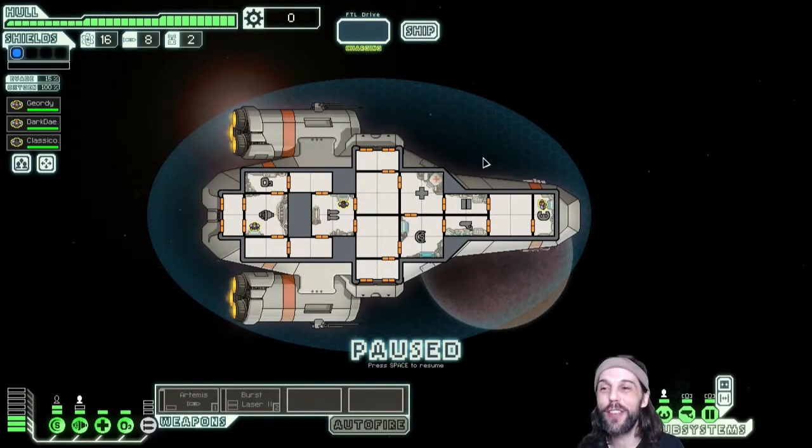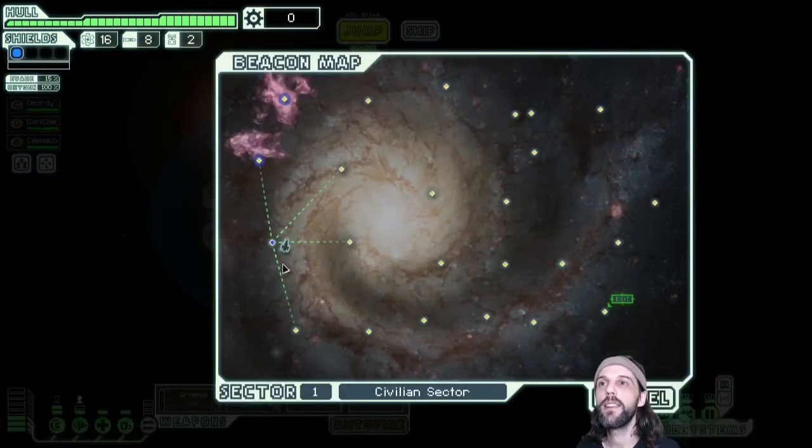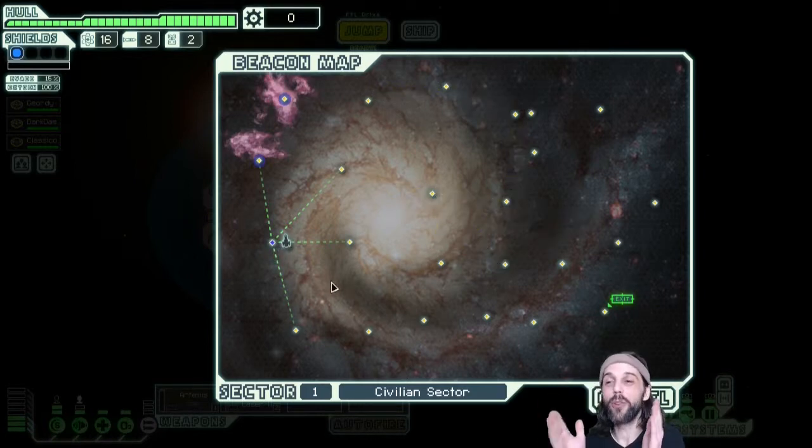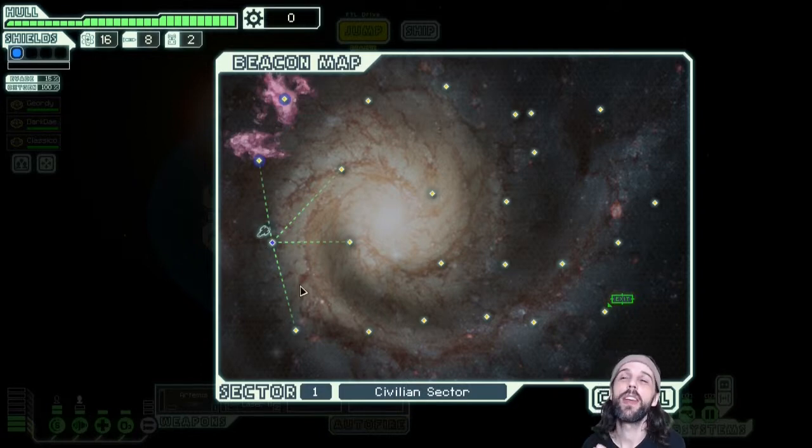FTL is a space adventure — a journey through eight sectors of the universe. Each sector is divided into several star systems, which appear as nodes you can fly to. You always start at the left side of a sector, where your ship is positioned, and make your way through jump after jump, hoping to reach the exit beacon.